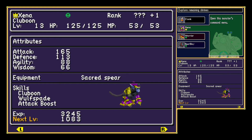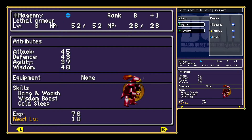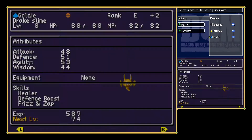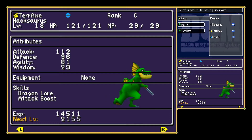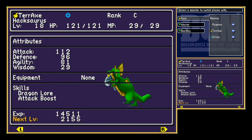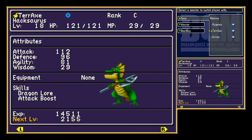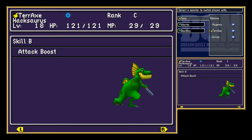We also have the Incarnus, which is a pretty strong monster you get for free, so I like having that one. Our substitutes are Mageny, Terrax, and Goldie. Terrax could also be good — it's rank C, level 18, and it's a dragon too. Dragons tend to be on the stronger side, really.